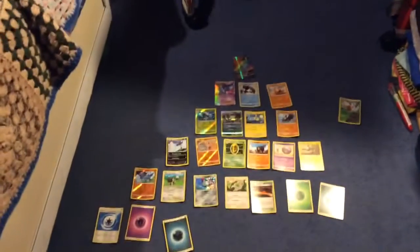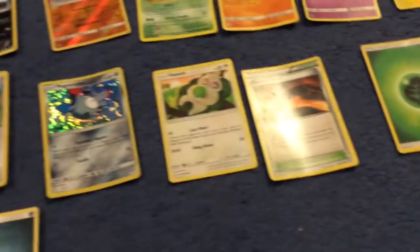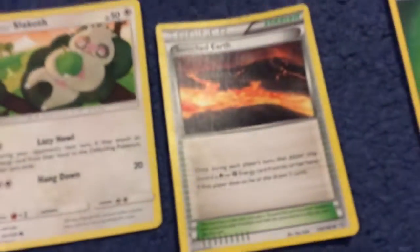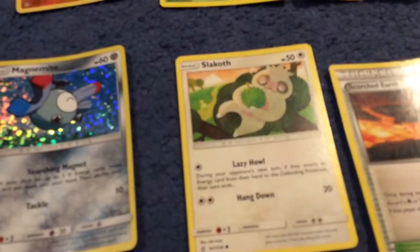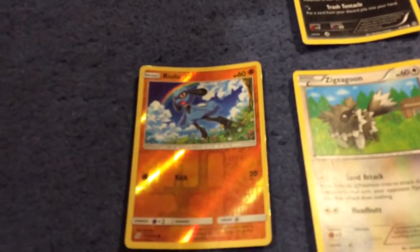So we have these energy cards, and a trainer — let's see, a trainer — which is a Scorched Earth. Then we have a Magnemite, Zigzoon, Rollet, and another Magnemite.